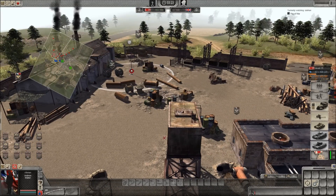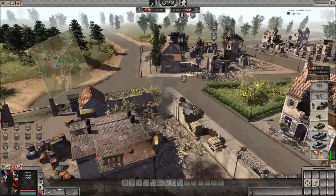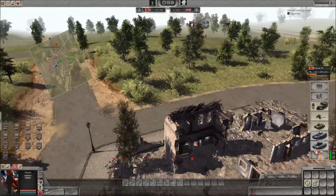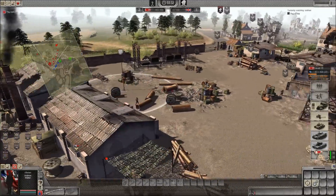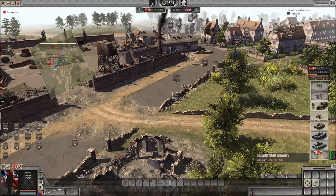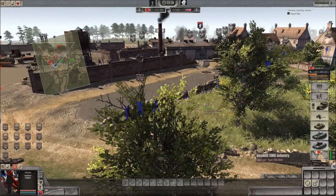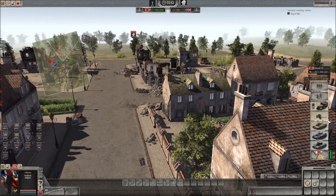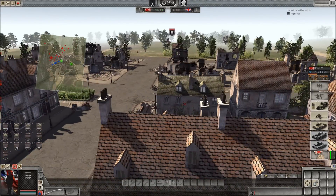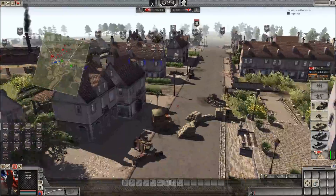Because I have two flag points and he doesn't even have his first one yet, my score is going to rise tremendously. I'm beginning to think he didn't know this was assault zones — he might have thought it was combat zone, which is why he built this big net of troops. But when he finally captured this flag point, I think that's when he realized this is assault zone mode.